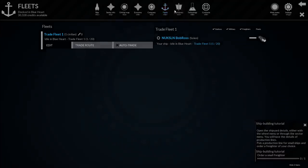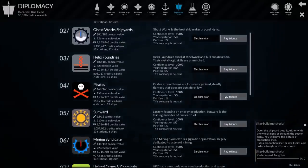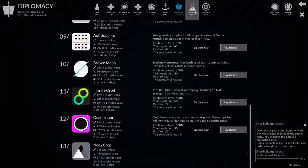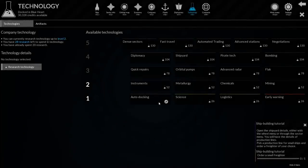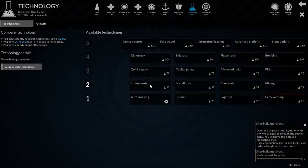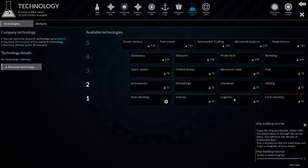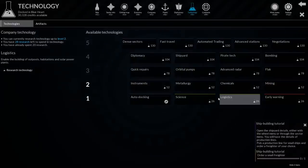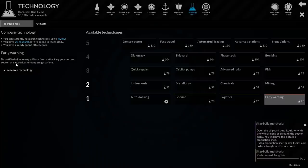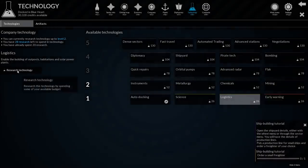Then diplomacy - down here we can declare war on folks. There are the pirates, who are level four now. Pay them tribute if you want them to be happy with us. Everyone right now is neutral and happy. And then there's technology - we have unlocked auto docking. Once I get... oh, I have 28 research, I can buy something else. What do I get if I buy logistics early warning? Enables the building of outposts, habitations, and solar-powered plants. Research stations, planetary research telescope. Let's go get logistics - build some outposts. We got it. I have now researched that technology.